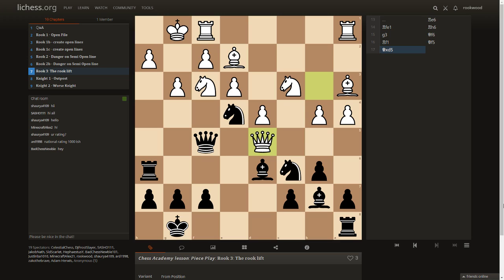The game finished with white taking here, queen takes d5, and then a tactical sequence was played out. It's black to play — what would you do? This is actually a puzzle; there are two winning sequences, so either one is fine.